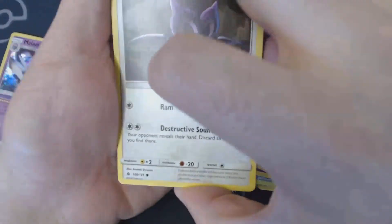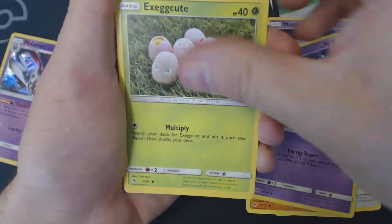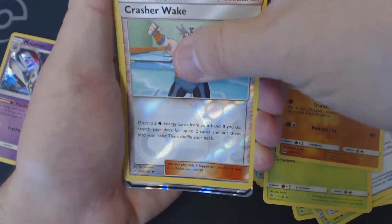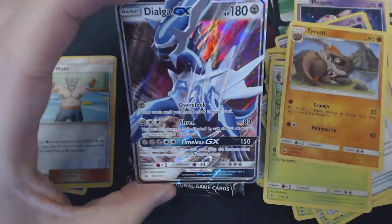Something interesting this way comes. We've got here Noibat, Pancham, Espurr, Exeggcute, Scatterbug, Electric Energy, Metal Energy, Frying Pan, Bunnelby, Tyrantrum, Reverse Holo, Crash Awake, and a Dialga GX. I'll take a Dialga GX — thank you very much.